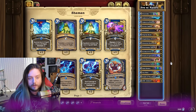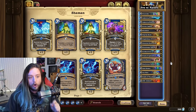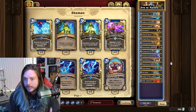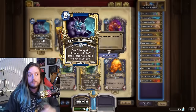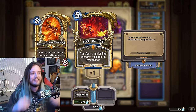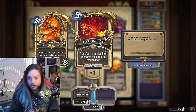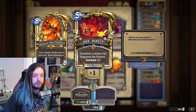The thing about this deck is we don't care if we make it to 30. All we need to do is clear the board, deal six damage to the face — which is really easy if you play two Crash of Thunders — and then three Ragnaroses from Jive Insect, thanks to Conductivity. That works insanely well for closing out games.